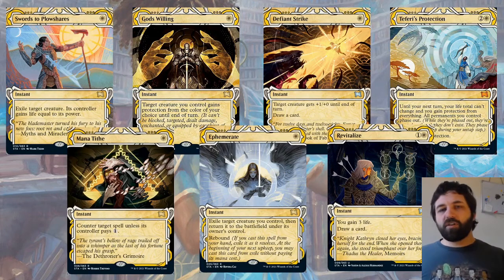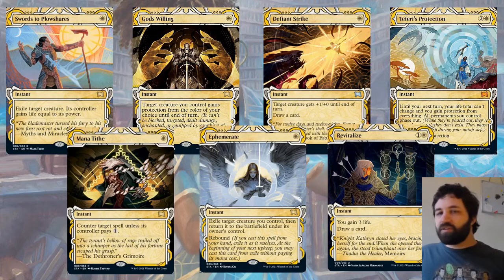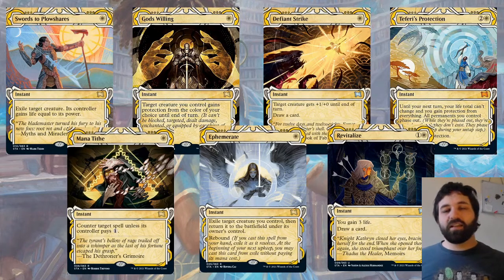First Day of Class — uncommon Mystical Archive: target creature gets +1/+1 until end of turn, draw a card, for a single white. It's really, really powerful for single white mana. Good with Magecraft, good for pumping a creature, and draws a card. There were five single-white-mana cards on this slide, so there are a lot of opportunities for single-white plays.